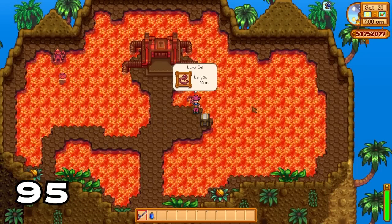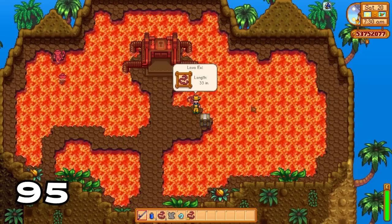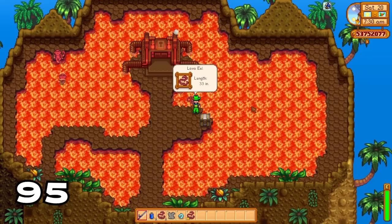Lava eels are a lot more common in the volcano cave than in the regular mines. Lava eels sell for a lot of money, so if you want to make lots of money through fishing, stock up on lava eels.